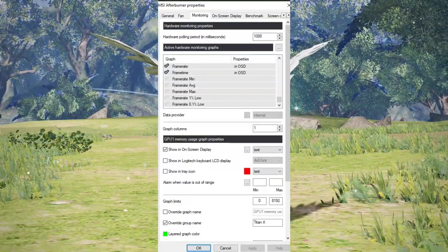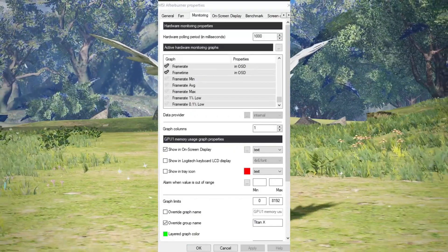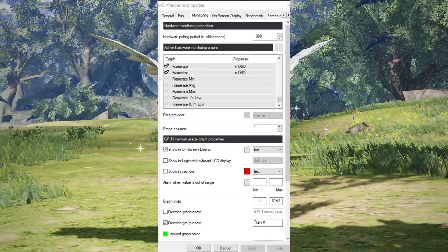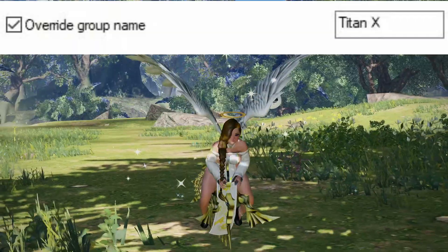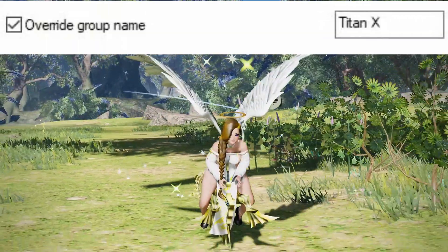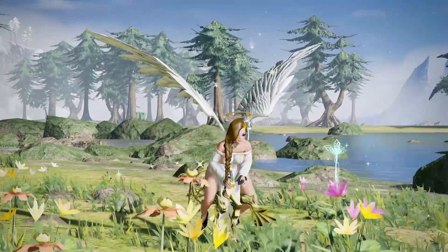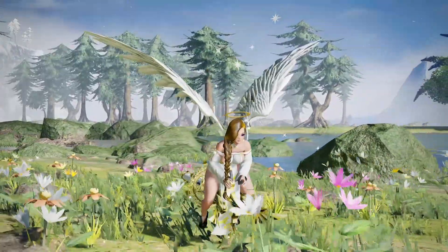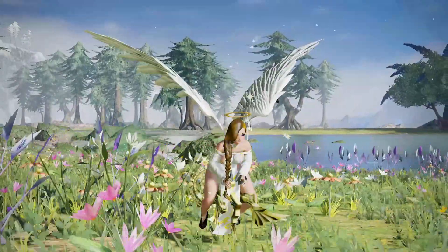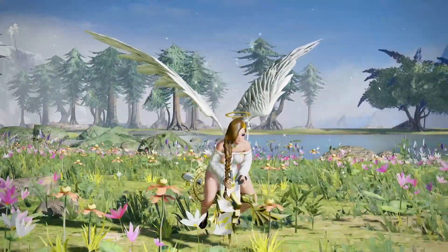In order to show your FPS in game, you need to select the check mark next to frame rate, then look below this area and ensure the box is checked next to 'Show in on-screen display,' then press apply. If you want to put certain stats together like mine, just rename the group name to the same name and it will appear exactly like mine. Next go to the on-screen display tab and if you want hotkeys to toggle this on and off, this is where you can do so. After all your settings are set, press apply and OK, then go back into your game and your FPS and any other monitoring settings you selected should appear.